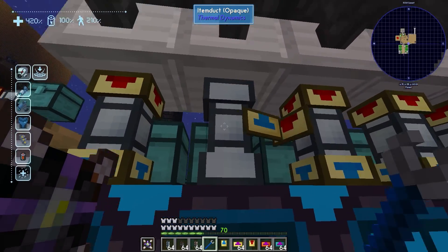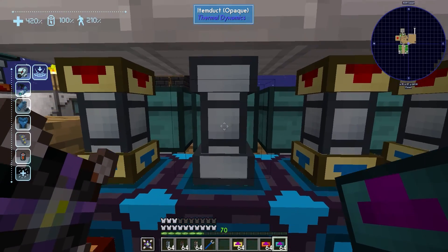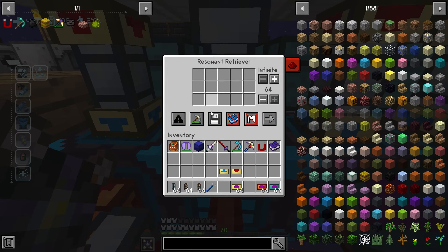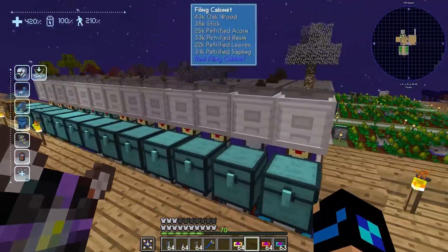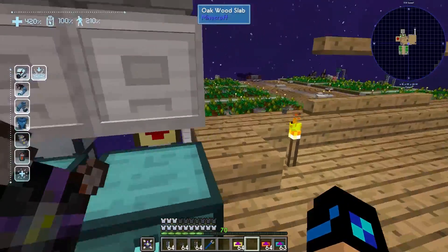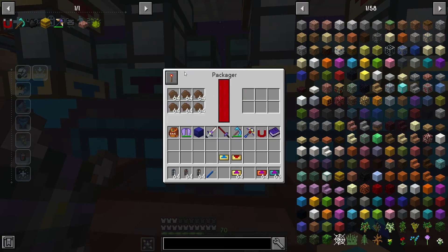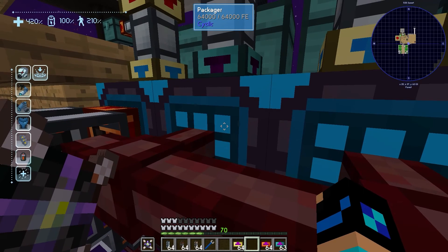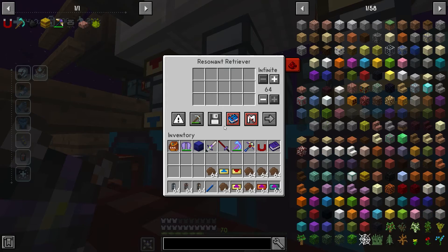I'm going to take these off and show you how to do this. All you have to do is attach your retriever right here. The first thing you want to do is make sure it's set to whitelist, because if not a whole bunch of stuff is just going to come pouring in. So we're going to be making dirt — we make dirt by combining dirt resin with dirt acorns. We're going to need some dirt resin, which we'll put in here.